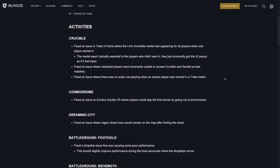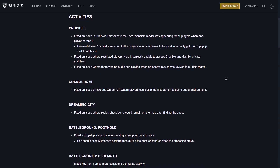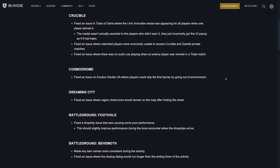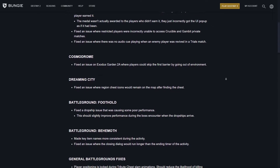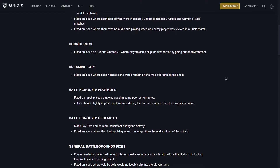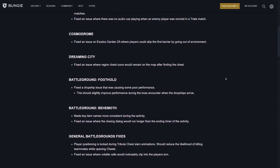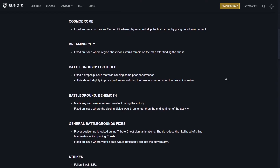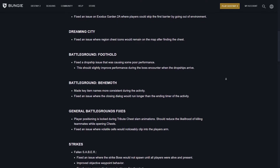For Battlegrounds fixes — Foothold: fixed a dropship issue causing poor performance, which should slightly improve performance during the boss encounter when the dropship arrives. Behemoth: made key item names more consistent during the activity, and fixed an issue where closing the dialogue would run longer than ending the activity timer. General Battleground fixes: player positioning is now locked during the tribute chest slam animation to reduce the likelihood of killing teammates while opening the chest.